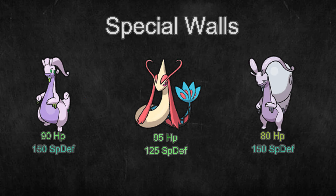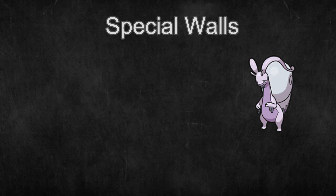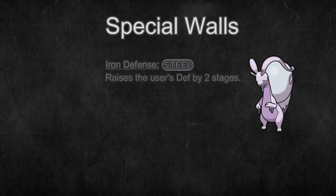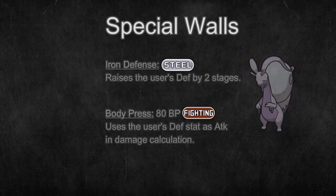Special Walls. These Pokemon have high HP and Special Defense stats, good defensive typing, and some other use than just eating hits. Hisuian Goodra has access to a wide array of coverage moves, and it has defensive setup with moves like Iron Defense to increase its Defense, and Body Press, which is an attack that deals damage based on your Defense stat.